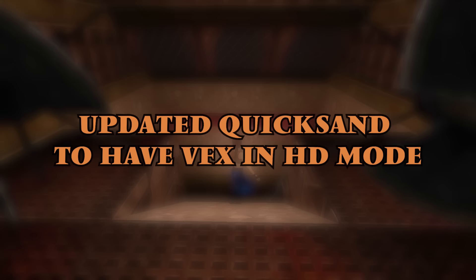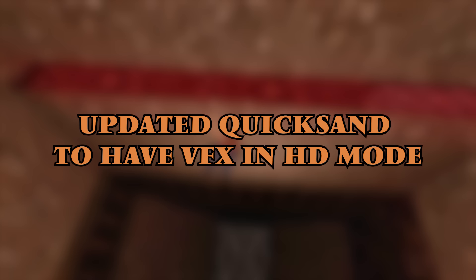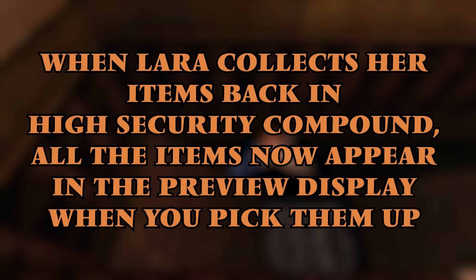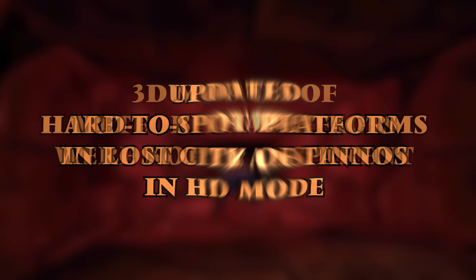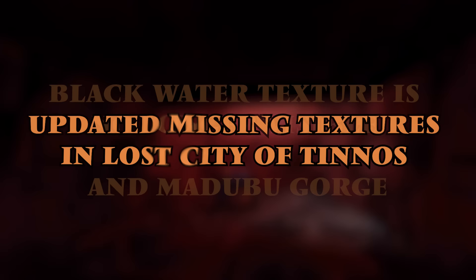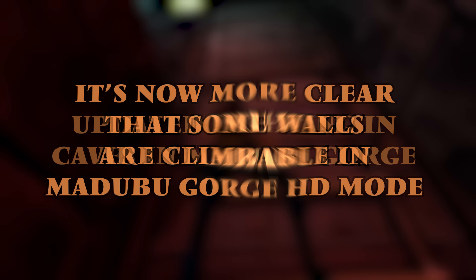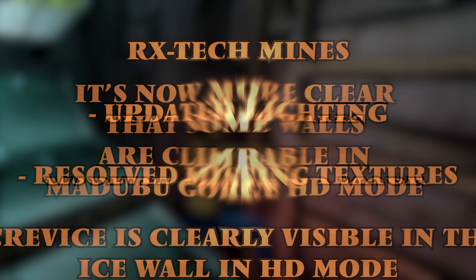Tomb Raider 3 has had the biggest list of improvements, including updated quicksand to have visual effects in high definition mode. Foliage textures updated to be more transparent. When Lara collects her items back in High Security Compound, all the items now appear in the preview display when you pick them up. 3D models of meteorite artifacts were not transparent in high definition mode. Updated hard-to-spot platforms in the Lost City of Tinos in high definition mode. Updated missing textures in the Lost City of Tinos. Black water texture is no longer visible in the Lost City of Tinos and Madaboo Gorge. Updated lighting in the caves in Madaboo Gorge.